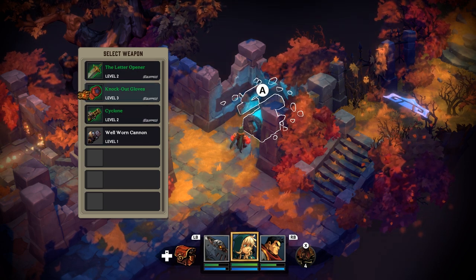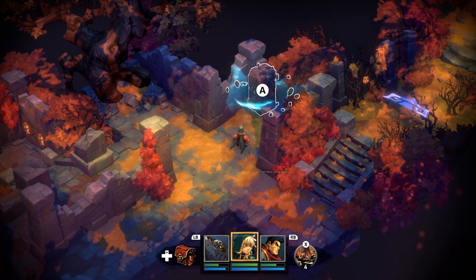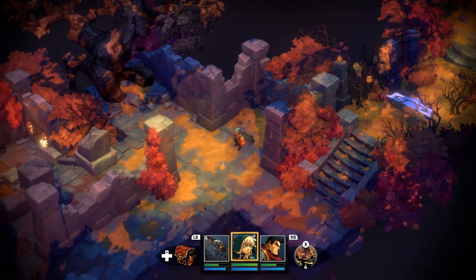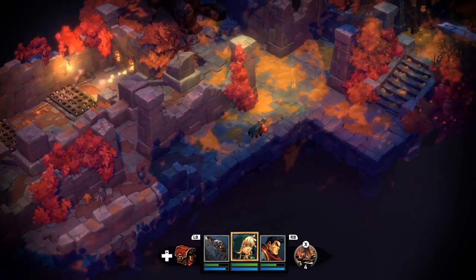Let's go with the knockout gloves — let's get hella punch. The cube is teleported to another part of the dungeon. Oh my God. Okay, never mind. Should have done that. I mean, I'm fine with it, we'll get it later. We'll live.